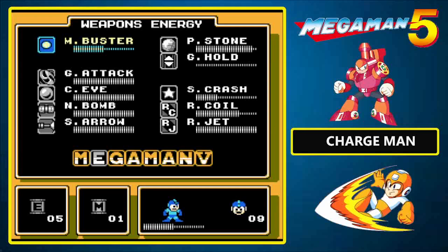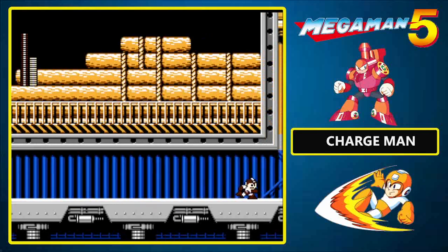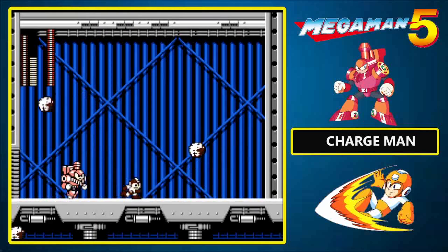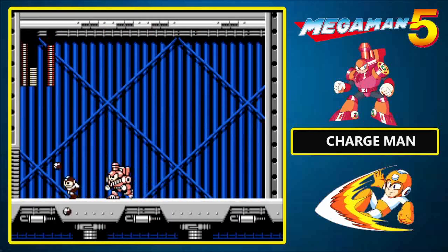Well, this certainly has been a bumpy ride, but now it is time to confront Charge Man. Charge Man can be a little tricky because he is rather fast. The main problem in dealing with him is the fact that the Power Stone never hits anything. Charge Man will walk back and forth and every time he'll fire some coal from his funnel, and when he does he will remain stationary.